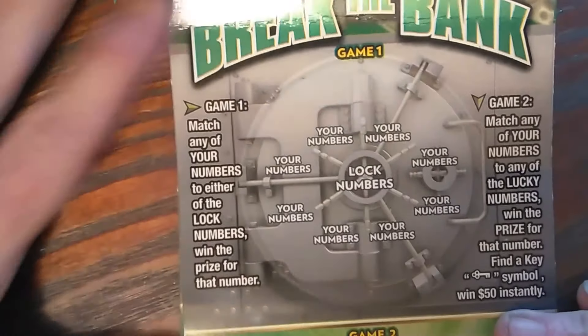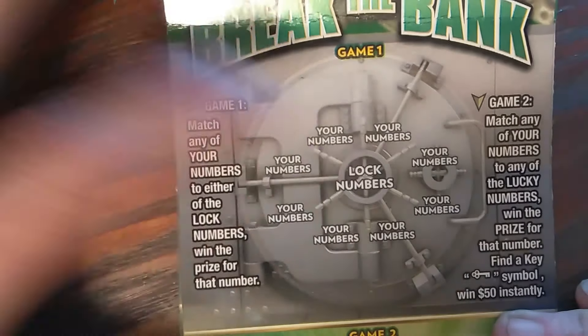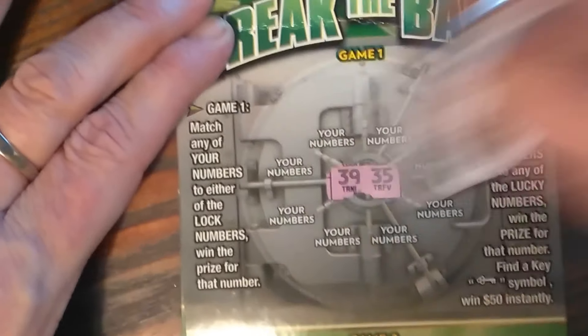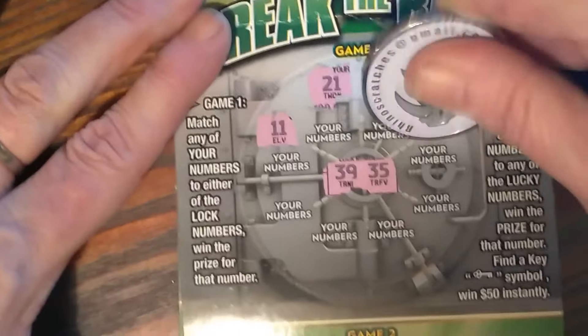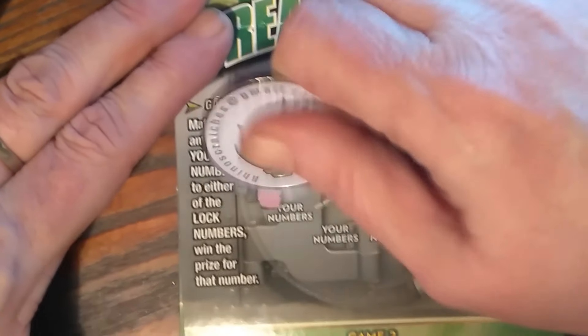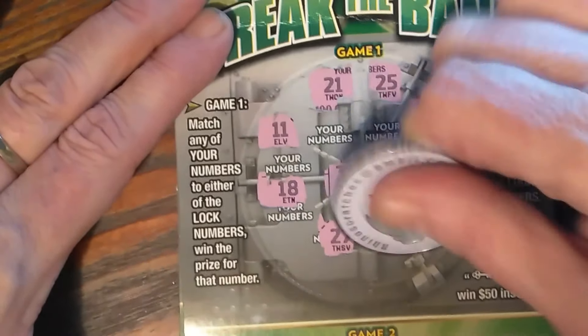In this top section, match any of your numbers to either of the lock numbers and win the prize for that number. I've got 39 and 35, 21, 25, 11, 2, 33, 18, 27, and 29. So no love up top.